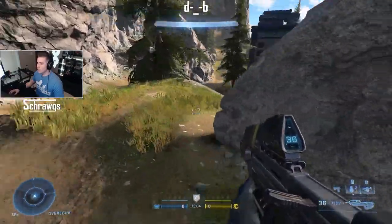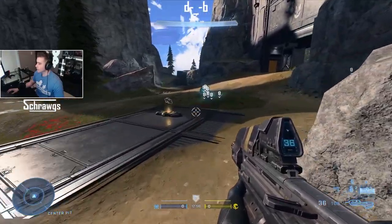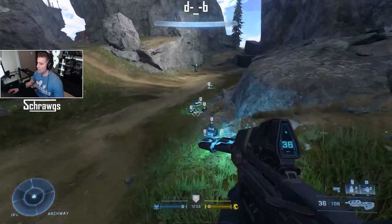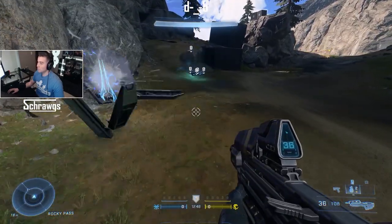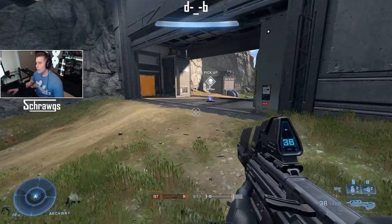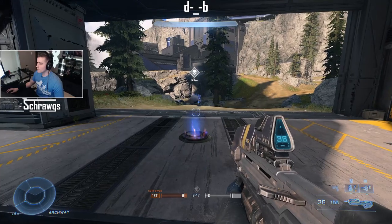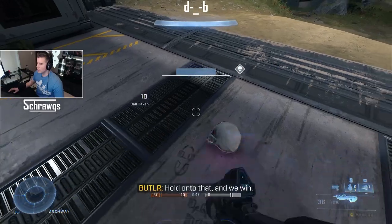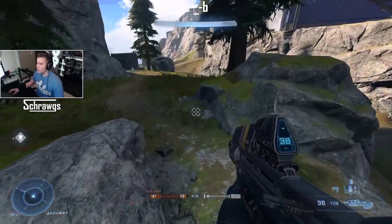You can also use the Repulsor on power seeds. That could actually be a good strategy for moving a whole pile of them to your base. For Oddball, you can't use the Repulsor while the ball is in its pedestal, but if it's on the ground you can push it around — though I'm not sure what the use case would be.